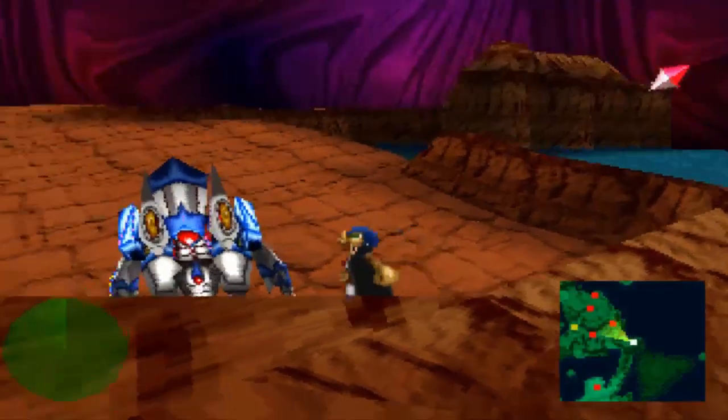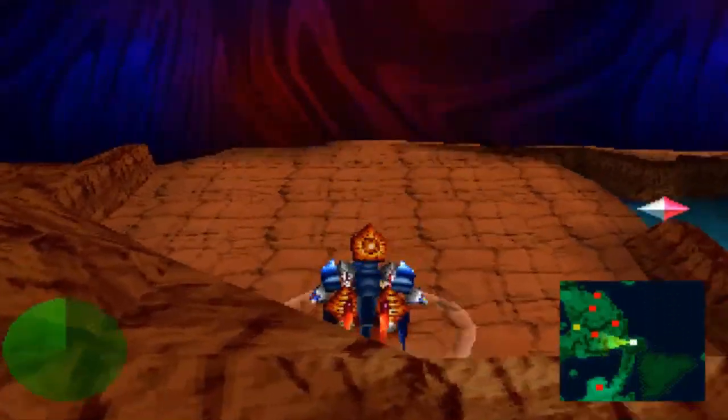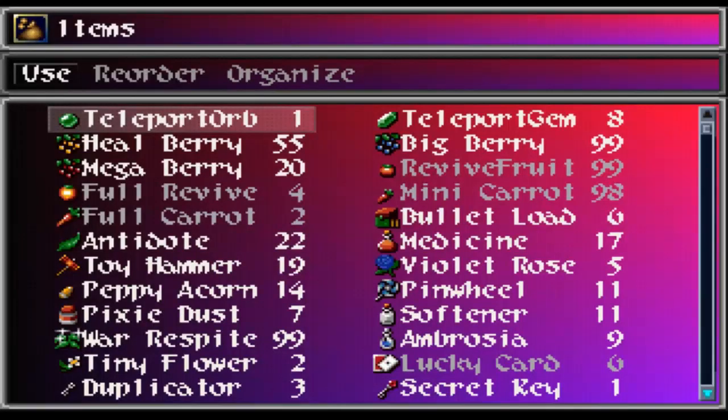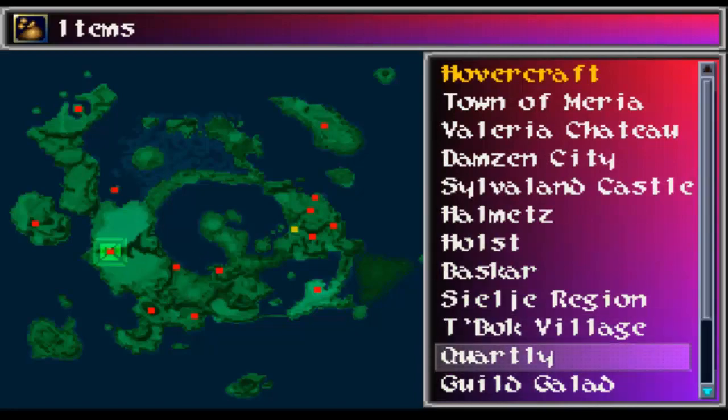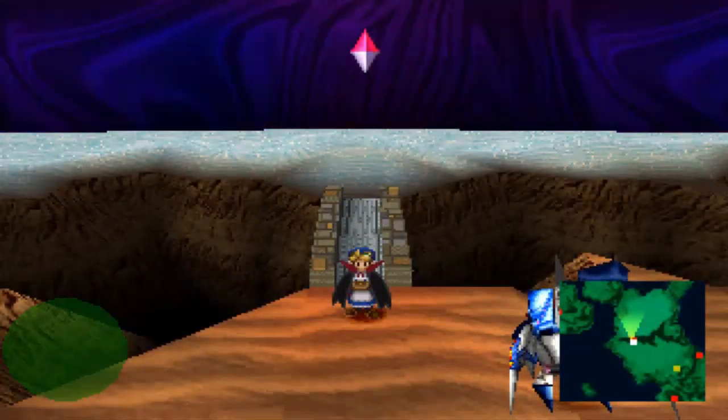Next up is optional boss number 7! We're going places. We'll just teleport to Courtly, because the next one is at Slayheim Castle. We'll drop a save, because why not? Might as well.